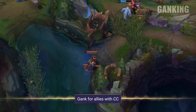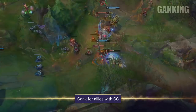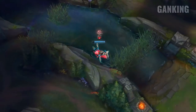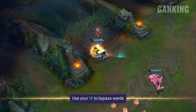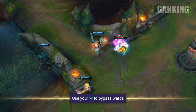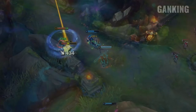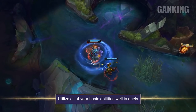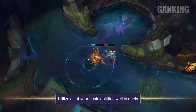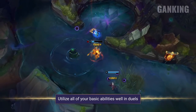In the early stages focus on ganking for teammates with crowd control, as you don't offer any before you have your ultimate. Unless a lane is super overextended, teammates with CC are your best gank options. Wukong's clone now jumps over walls and still provides stealth too, so use it to gank from creative angles and bypass wards. In early duels, make sure to benefit from the Q auto attack reset and the attack speed your E grants. Your clone also offers extra damage by mimicking your Q and auto attacks at close range — every bit of damage makes a big difference at this stage.